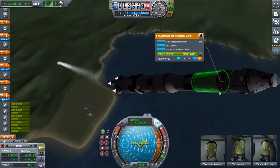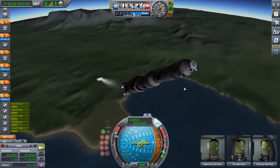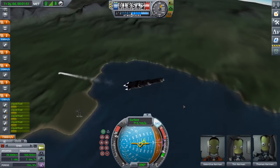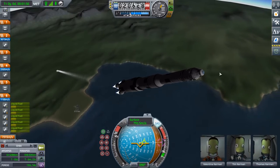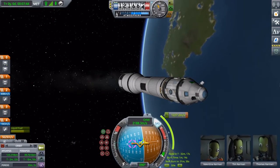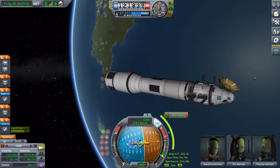I did just kind of slap a big battery on, because you can't exactly have solar panels sticking out in the atmosphere. We'll crossfade to our orbital insertion for Eve. Right then — we can finally deploy all of our deployable unfoldy bits, as we're in orbit.